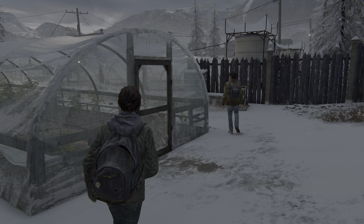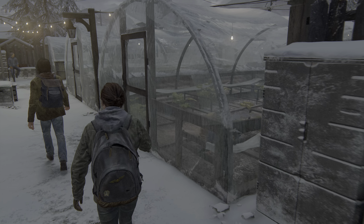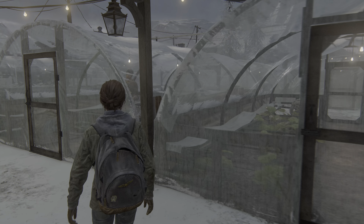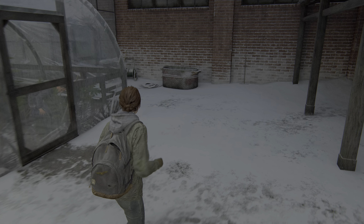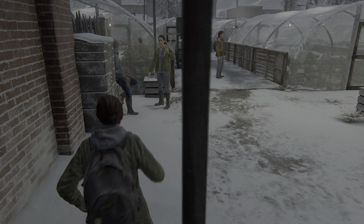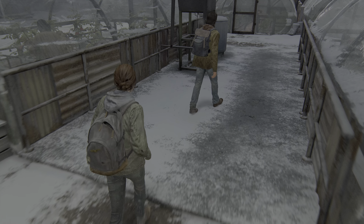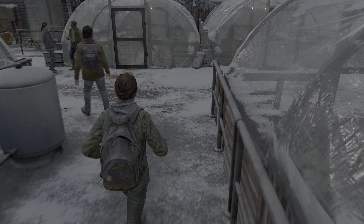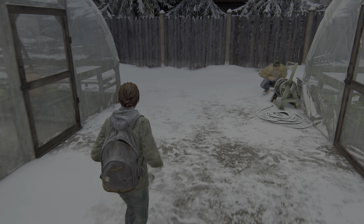The HDR lighting looks really nice though — the light bulbs have a good color tone to them. I'm wondering whether there's a quick-turn button. In Uncharted — or maybe it was Resident Evil 7 — you could pull back the stick and do a quick 180 turn.